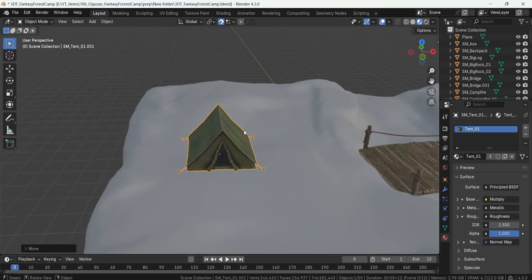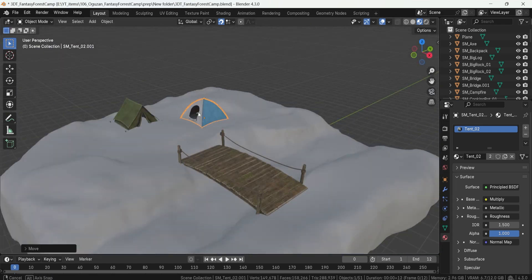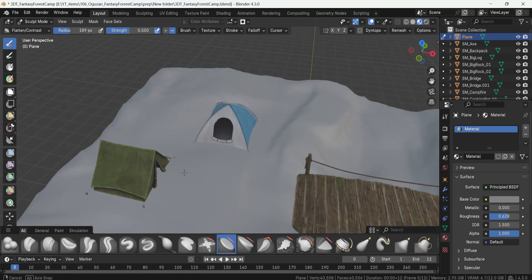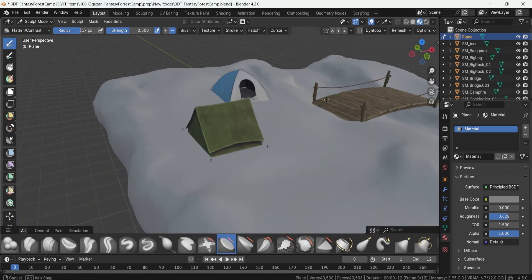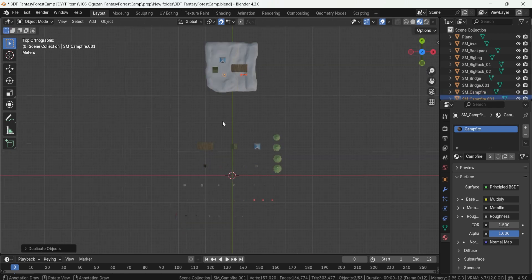It allows you to construct dynamic campsite environments effortlessly, saving you time whilst giving you maximum creative freedom. Whether you're making a bustling RPG hub or a peaceful woodland retreat, this pack has everything you need.